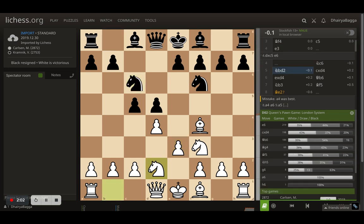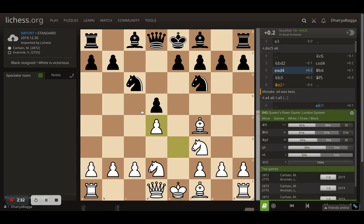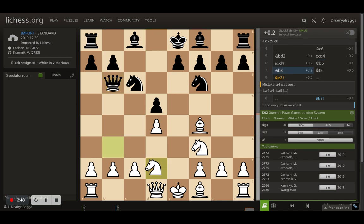Knight to c6 by Kramnik, and here comes knight to d2 by Carlsen, connecting both knights as planned. Kramnik takes the pawn — generally you should not take this early but continue development, maybe put your queen out onto b6 attacking the pawn. Perhaps Kramnik thought Magnus is always aware of these lines and tried something different. Carlsen responds with pawn takes — you generally want to block with the pawn itself, and this opens up the e-file so whenever you castle your rook will be centralized.